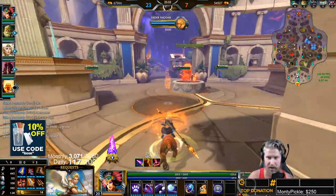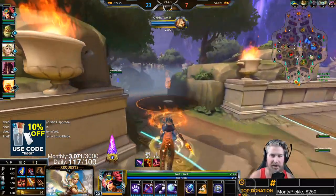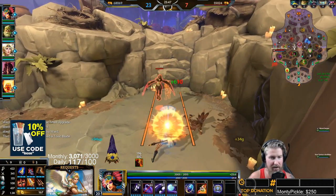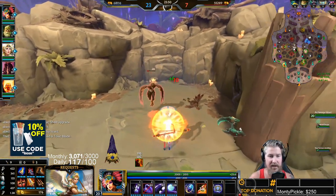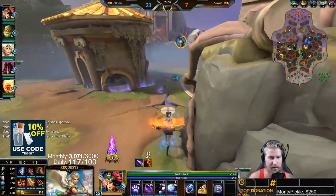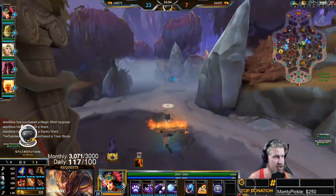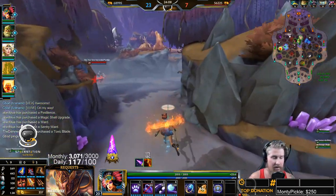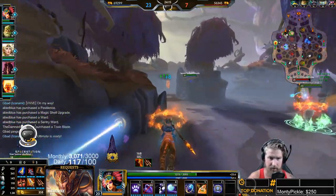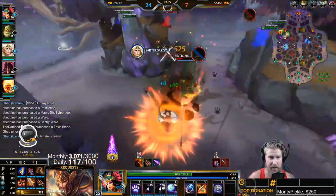Let's do a quick combo demonstration on a camp. You want to jump in, auto attack, then either three or two depending on positioning. If you can get to their side, go ahead and three, auto attack again for the Hydra proc, Feather Step them, then auto attack again for another Hydra proc. That's how you want to do your combo — even without Hydra, make sure you're weaving in auto attacks. Don't just three then Feather Step right away; weave in those autos to maximize damage.